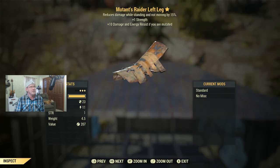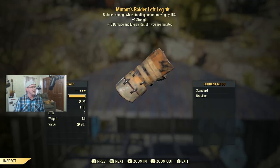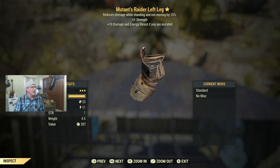We also have a level 35 piece of armor that reduces damage while standing still and not moving — useful for tanking, although most of us don't try to tank at level 35. It gives plus one strength, which for a melee build also means an extra five carry weight. It also provides extra damage and energy resistance if you are mutated.